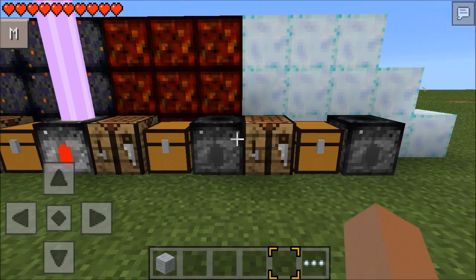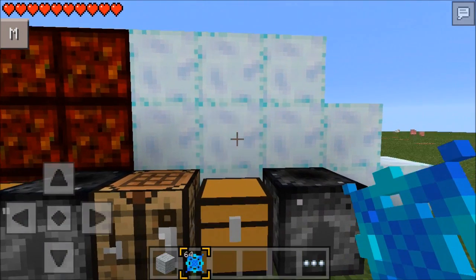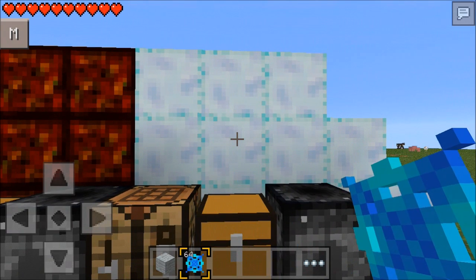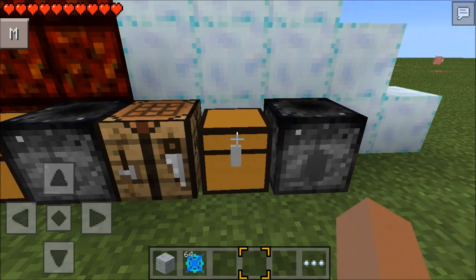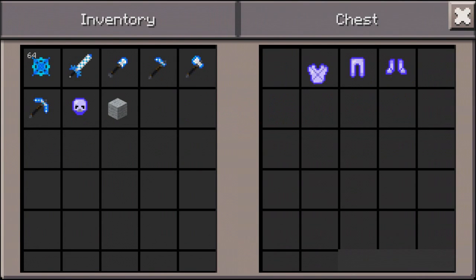Now last but not least we have Friezerite. Friezerite is similar to Meteorite. To get the Friezerite Crystal you have to mine these blocks - these are meteors as well and they will randomly spawn. They do spawn with a Meteor Creeper as well, so watch out. You can kill the Creeper for Red Meteor Gems. The Friezerite Crystal is used to make the tools and armor sets.